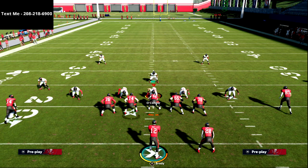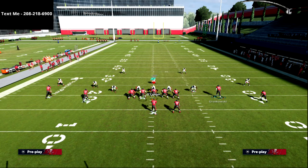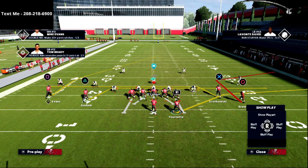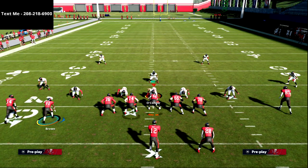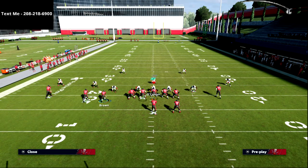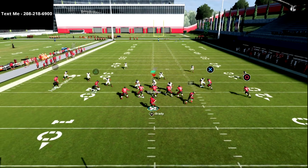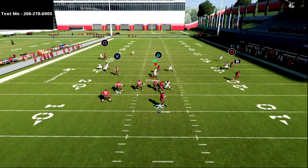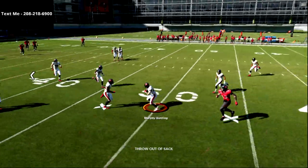We still have the rest of the concepts we can run. If we have Hot Route Master, we can run a little flat route and also a deep skinny post to Mike Evans. What I love about that skinny post is it pairs very nicely with this motion-out corner. If my opponent is in cover three — max cover three specifically — that post route is going to continually help open up this corner out.